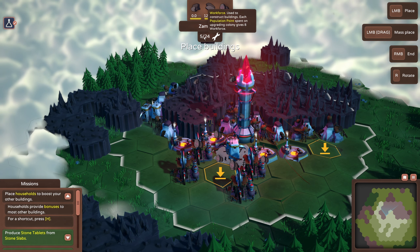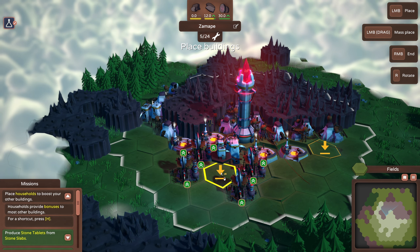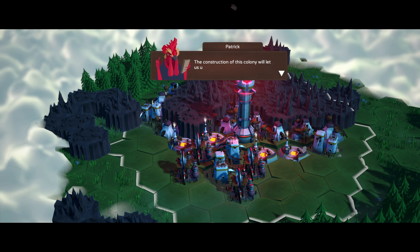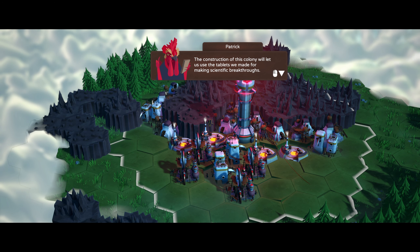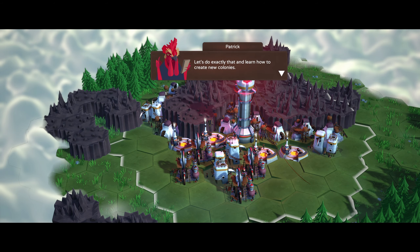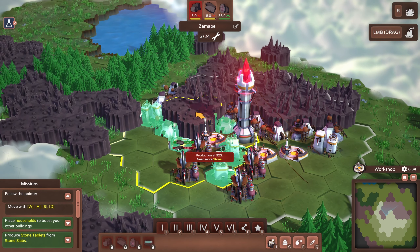Let's see — we're at 41624, now it's 01230. That puts us in a minor deficit, but not of the ultimate thing we're building. The construction of this colony will let us use the tablets we made for making scientific breakthroughs. Let's do exactly that and learn how to create new colonies.